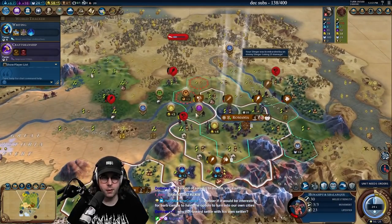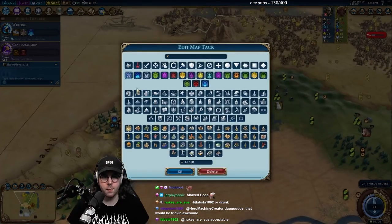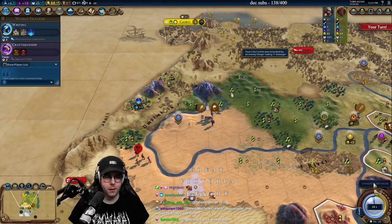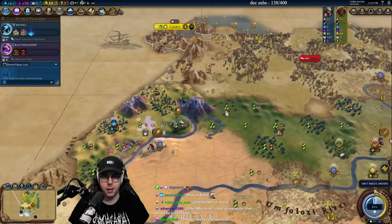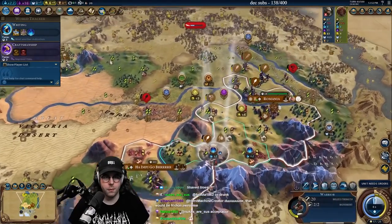That was really close. Maybe we'll just settle right here instead so we don't have to worry about the loyalty. Pantheon is going to be Pastures. Minus two is not that bad actually — we'll settle there.